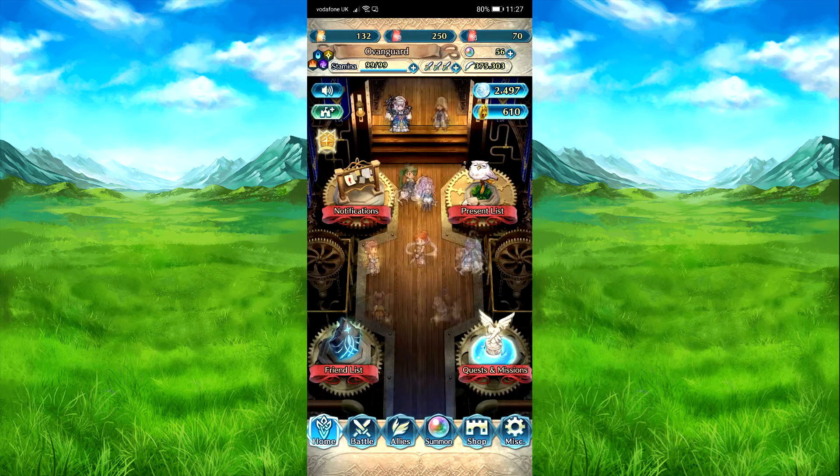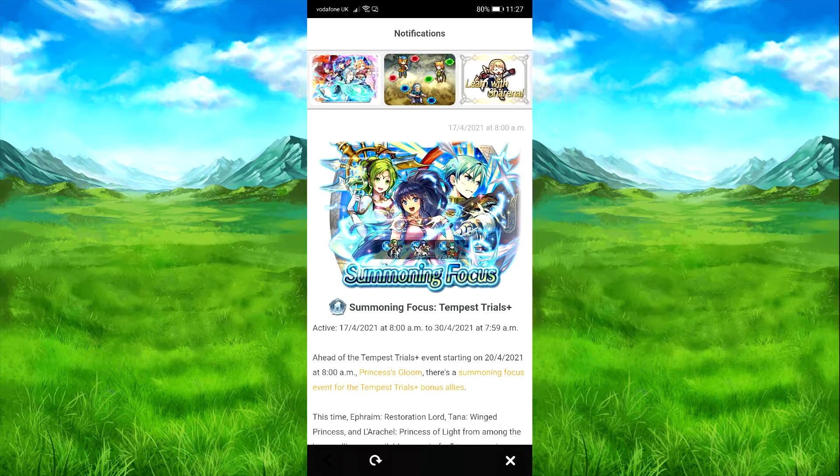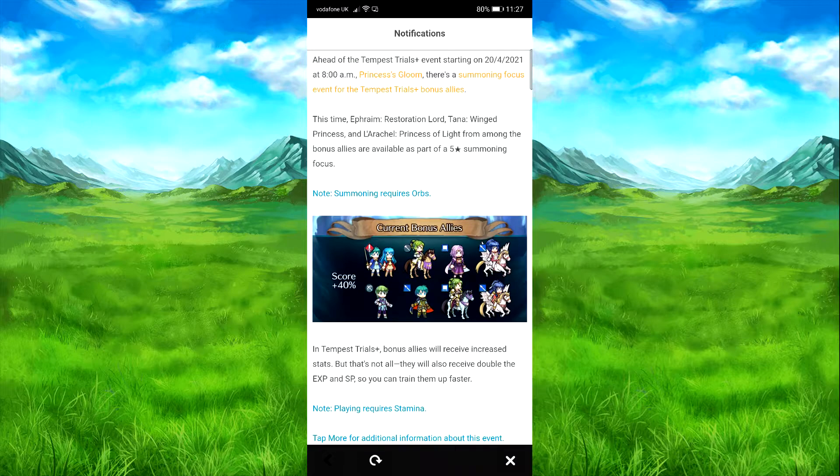Alright, so let's just get to the Tempest Trial and we'll wrap things up. I'm also recording this out of order, so you're seeing this first, and I'm doing the banner look at — I'm gonna look at the banner trailer and stuff. So your bonus units are obviously new units plus Stove Spray, and this is your Tempest Trial unit, so yeah.